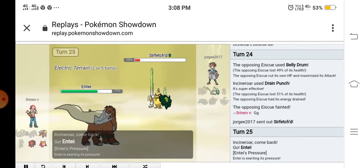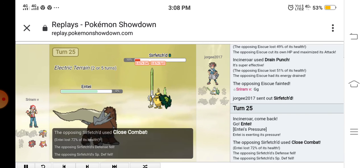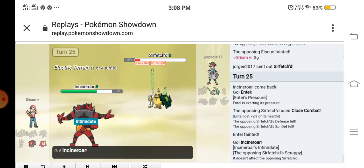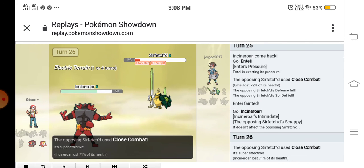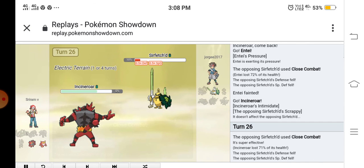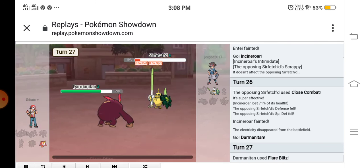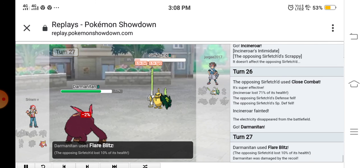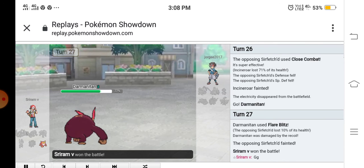I thought he would go for First Impression but he used Close Combat and KO'd my Ho-Oh. I legitimately thought I was going to close this battle. I sent out my Incineroar but his Incineroar with Scrappy used Close Combat and KO'd it. I was left with just my Darmanitan, who KO'd out with Flare Blitz. That's it for this team battle — see you in the next one, peace out!